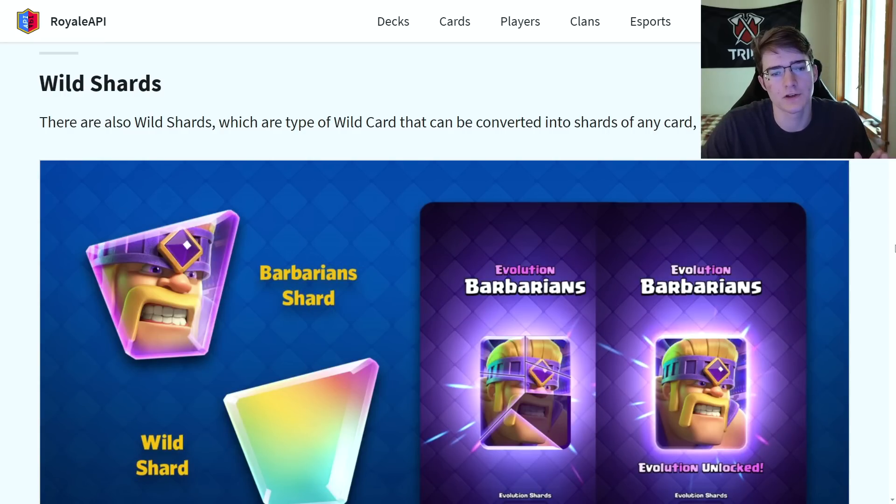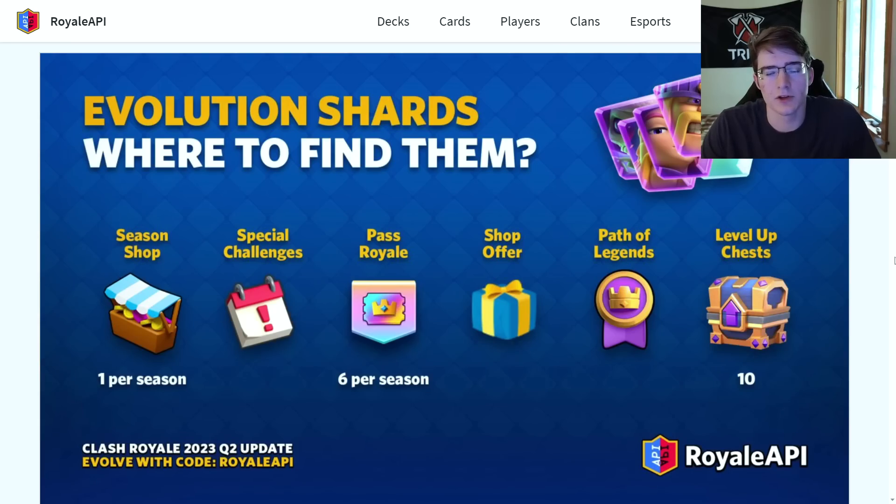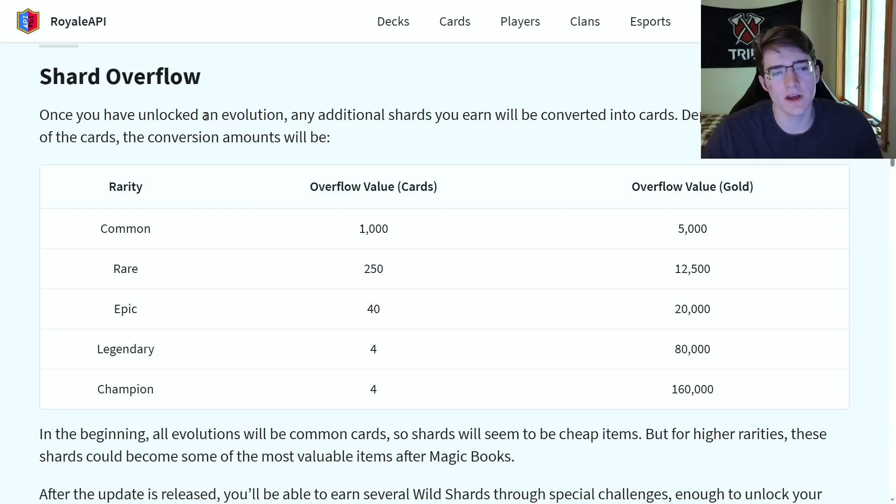There are also wild shards, which can be converted into shards for any card regardless of rarity. Shards can be found in a variety of places: the Season Shop, Special Challenges, Pass Royale, Shop Offers, Path of Legends, and Level Up Chests. If you've already unlocked an evolution, additional shards are converted into cards, with the conversion amount depending on rarity.